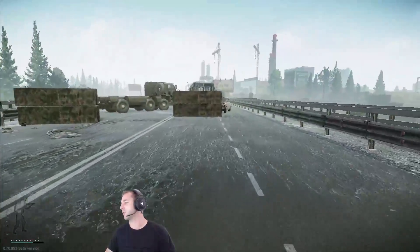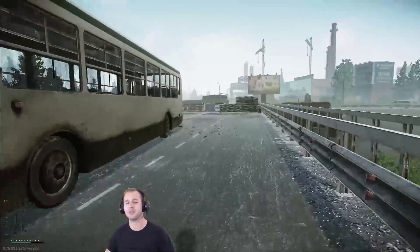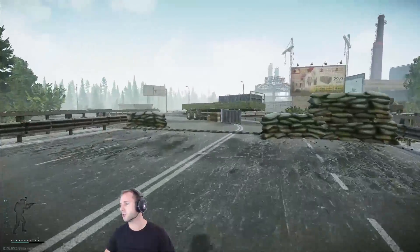Hi guys, this is Pestily and welcome to another Escape from Tarkov video. What we're going to cover today is the dorms located on Customs. There are two buildings: the three-story and the two-story dorms.